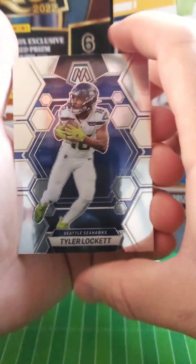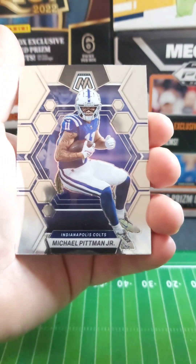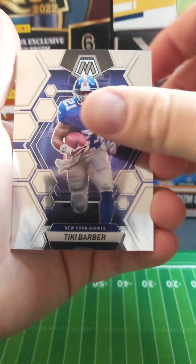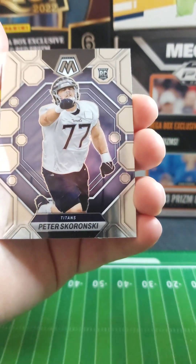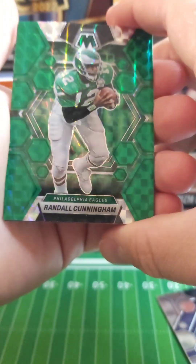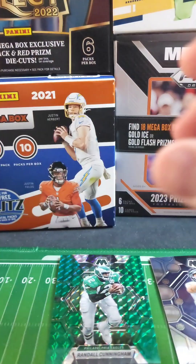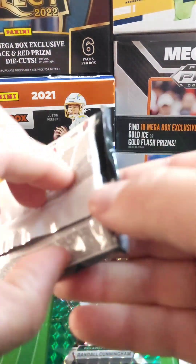Oh man, I already love how they look. Locket, Hampton, Pitman Jr., Tiki Barber, a Skronoski rookie, Randall Cunningham on the green — very cool. And then there we go, on to the next pack.